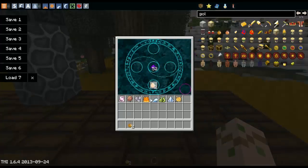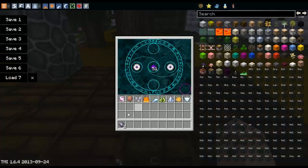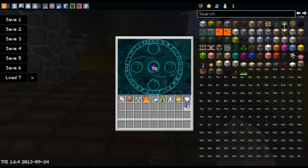For the life essence, you need 2 eggs and 2 golden apples in this pattern. And there's your life essence. And lastly, for the ender essence, you need 2 eyes of ender and 2 ender pearls. And that is how you get an ender essence.